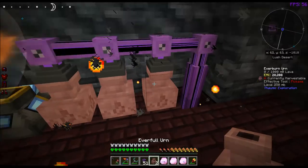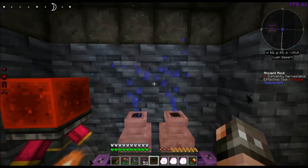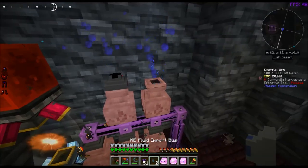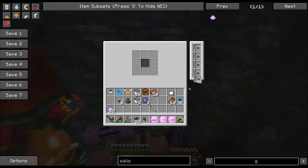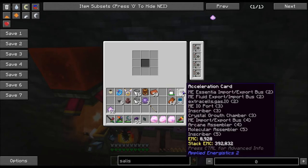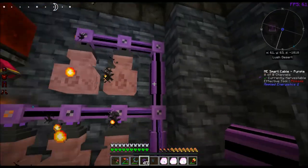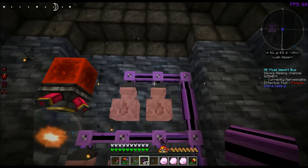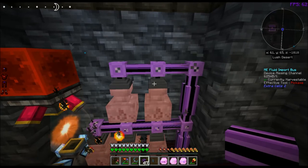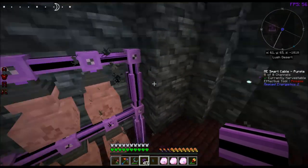Now I can take these everfull urns — let's put these right here. These just have these cool animations like this. So what we're going to do is pop a couple of these import buses here and go like this — acceleration and acceleration. And then we're going to need cable. Hook those up — they should come online in a second. Device is missing channel. Look away, look back. There we go — device online.